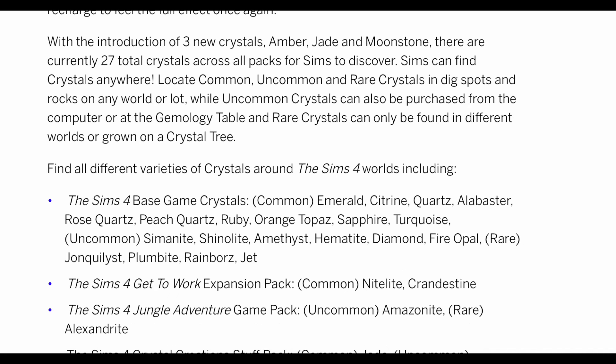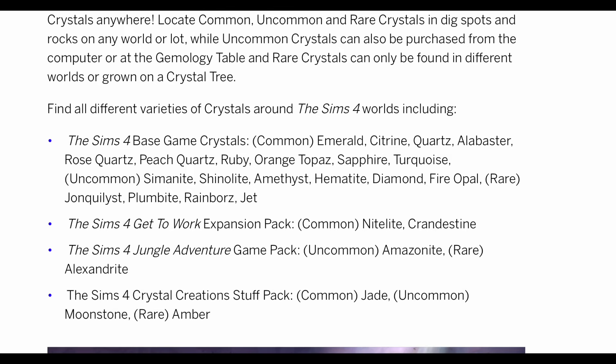We have a few new crystals: amber, jade, and moonstone. There are currently 27 crystals across all packs for Sims to discover. Sims can find common, uncommon, and rare crystals in dig spots, on rocks, on any world or lot. The blog lists base game crystals, Get to Work crystals, Jungle Adventure crystals, and the new crystals from the stuff pack. I know there's always an ongoing debate about this, but I think this is good pack integration — I actually appreciate it.